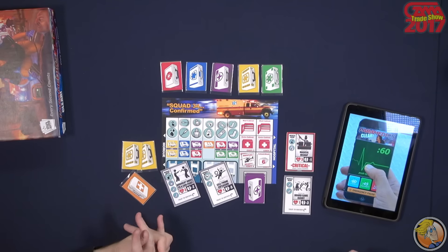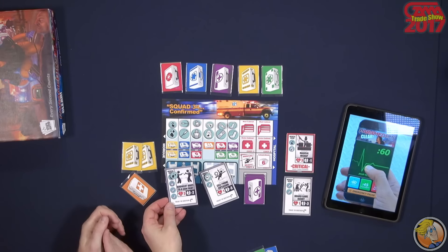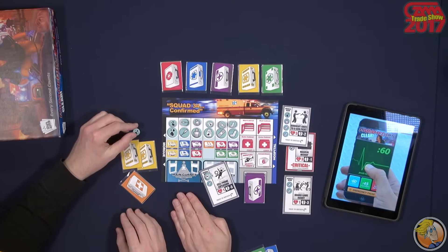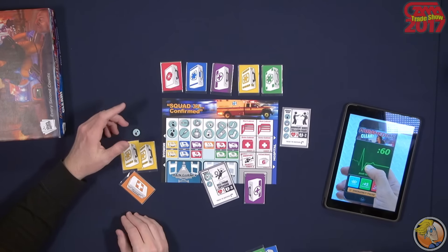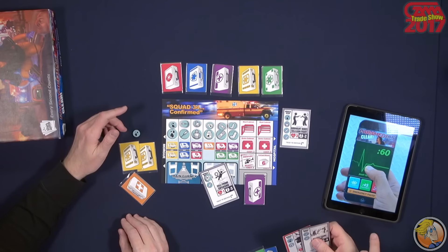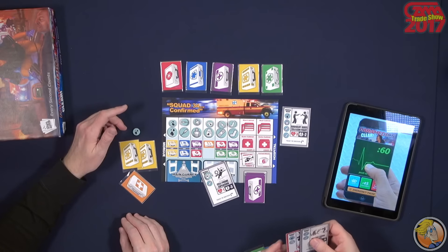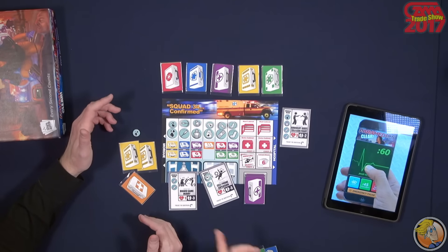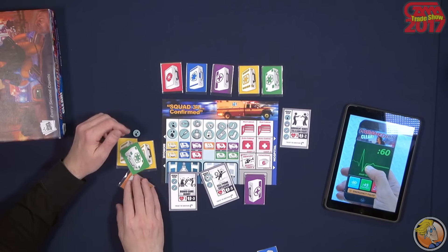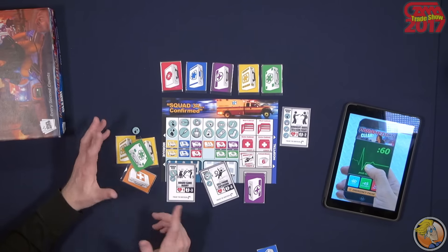What's kind of interesting is, let's say I'm able to save this patient and send them to the hospital. If my main gurney is open, I must immediately draw two new patients and triage them. With the time left and the supplies I have left, who can I actually save? I'll try this guy. But now I've only got 10 seconds left, and he still needs to be sustained. You can throw this out here for some resources — sustained, call it out, and you're off to the races.